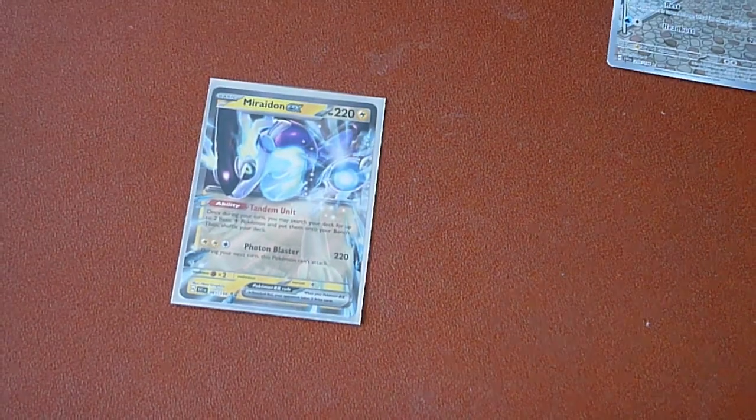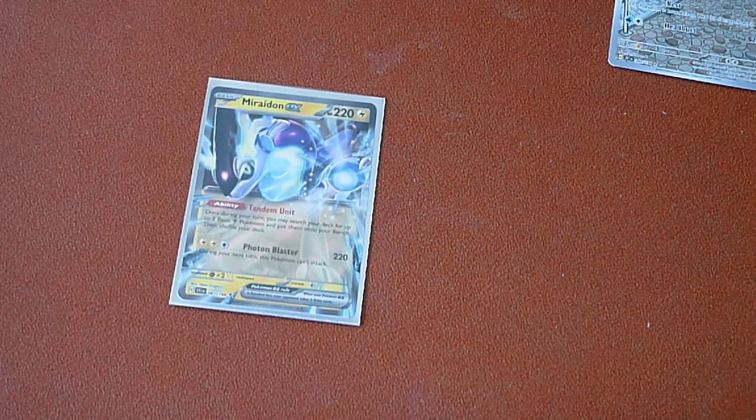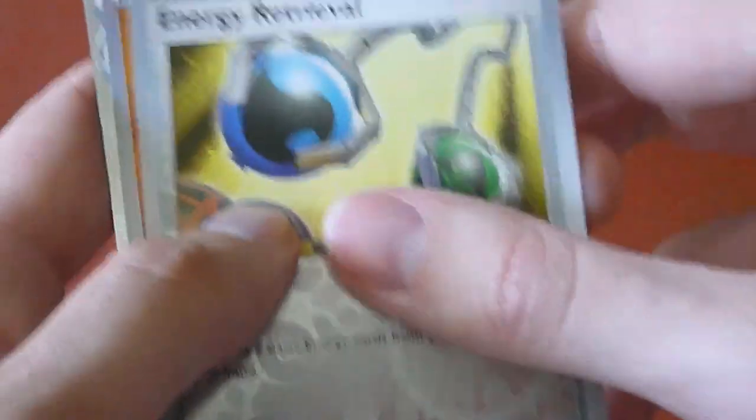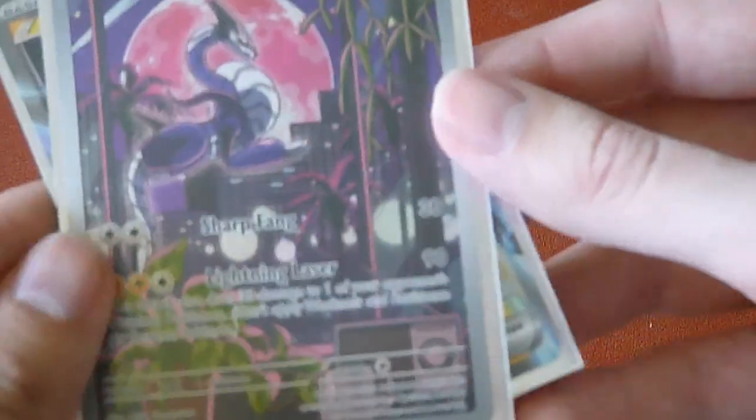Last pack, here we go — let's get something good. Primate, Ami, Spider, Riolu, Torkoal, Balloon, a Bird, Cloth. That's it. Well, at least we have both Miraidon EX and a Full Art Miraidon card with a different artwork, as well as this Slowpoke Full Art. And of course we got another one of these along with the trainer box.